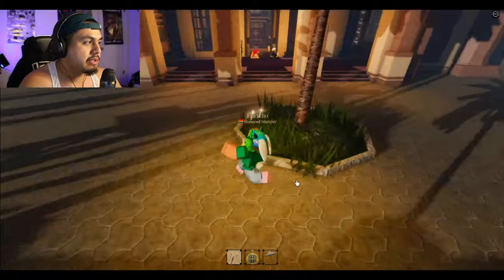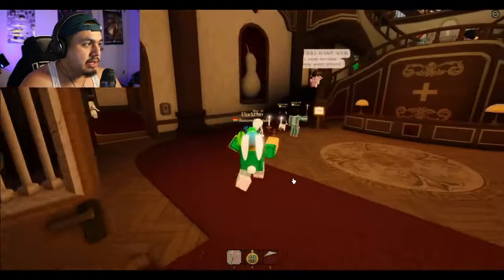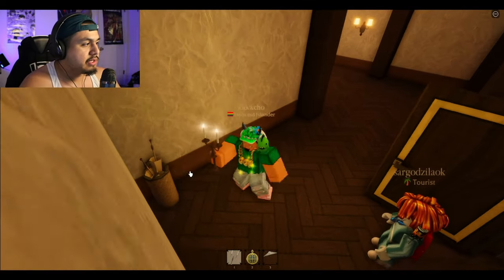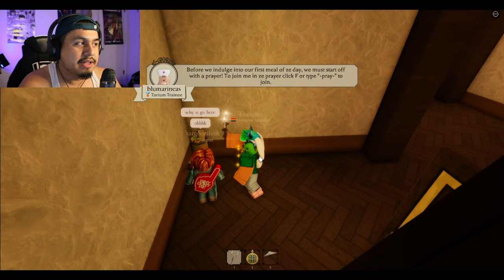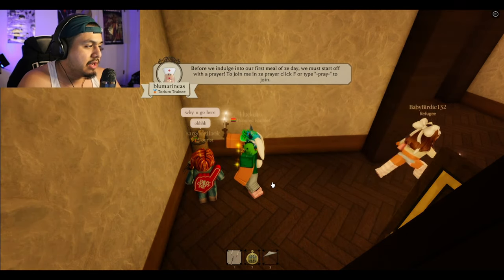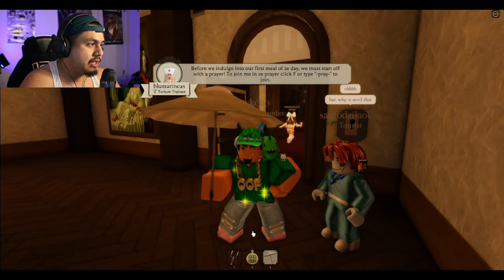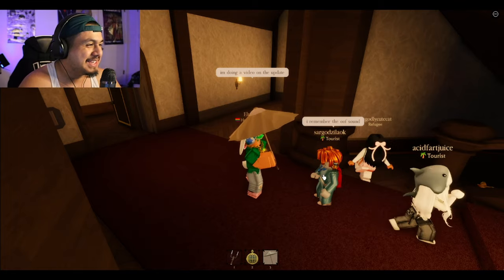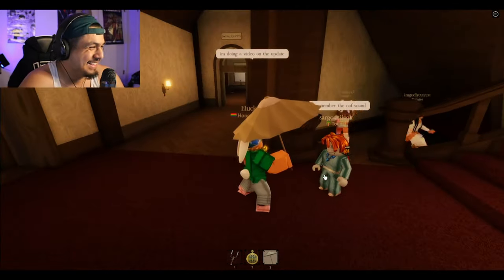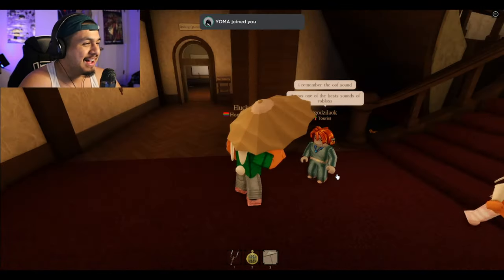First, one of the major things I want to talk about before anything else is this premium thing. If you notice there are these umbrella items — at first when I saw this I thought it was like a subscription you could get in the Pride aisle, but no. If you have Roblox Premium you can pick these up. Oh wait, there's like a sound when you pick up the umbrella — I remember that sound! I love it, it was one of the best sounds on Roblox.